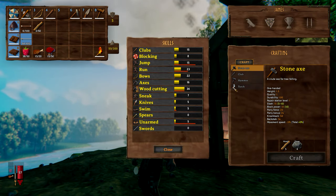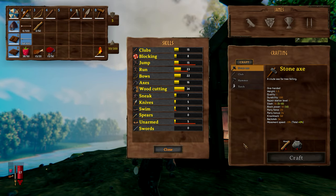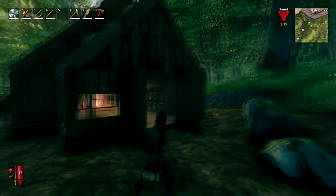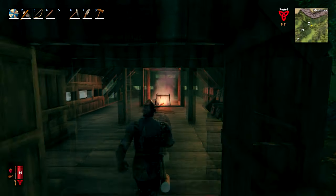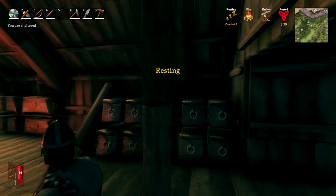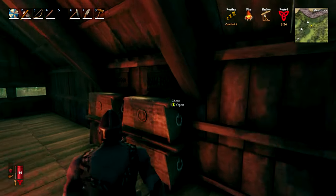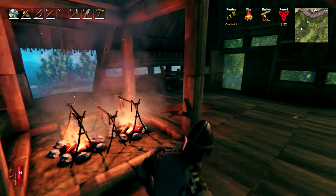Skills wise, we just take a look at our sheet here - 22 points in bows, 35 in woodcutting. We've been doing a considerable amount of lumberjacking. Just come inside here - I've just added some signs above our chests to help keep everything a little bit more organised, and I've added these chests here for our cooking ingredients.